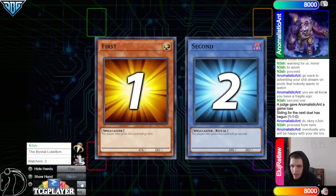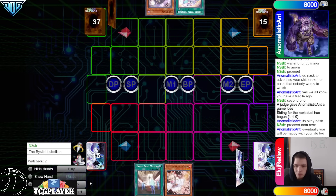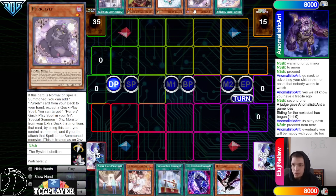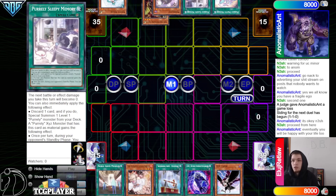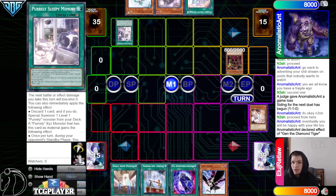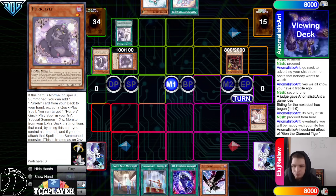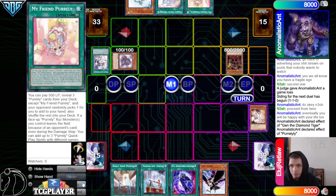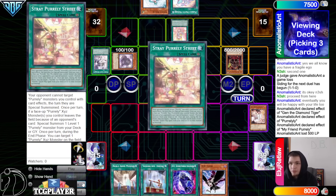Going on to the next game, we're going to see Pearly go first. Opening hands: Museum, Ash, Drendel, DDR, Crow. They have Perlily, Valor, Gen, and Sleepy. Normal Gen effect, chain Ash Blossom, activate Sleepy, discard Perlily, go summon out Perlily.